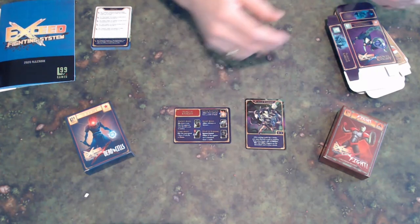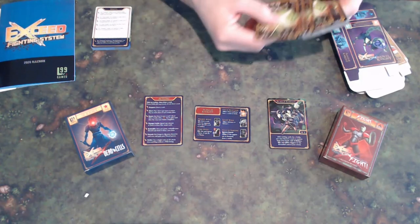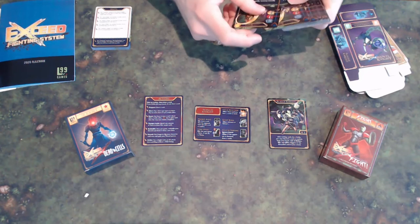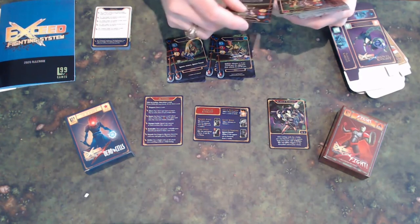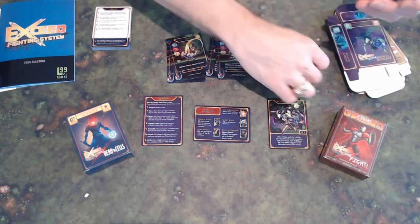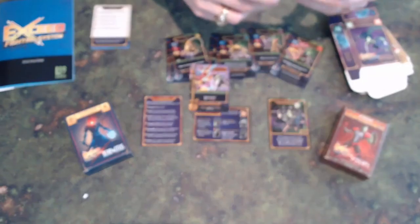Here's a player aid card that reminds you of the actions you can take during your turn. And then these are the cards for your actual deck. The artwork really captures that Shovel Knight feel — they did a really good job with it — and then of course the special cards.